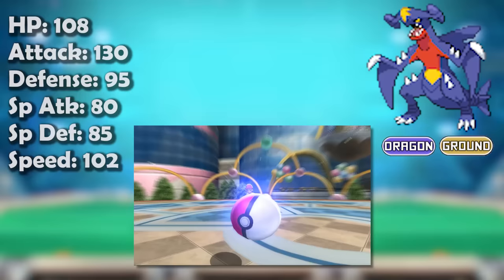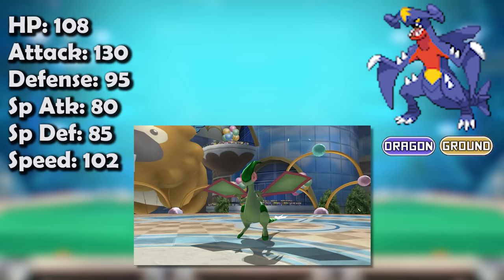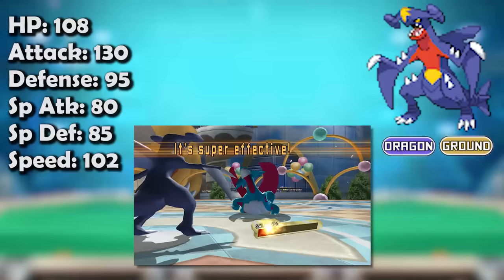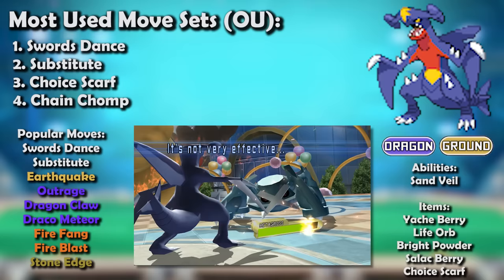This video will start with competitive formats. Let's start with the stats. Garchomp is in that special tier of pseudo-legendary Pokemon, meaning it's a three-stager with a 600 base stat total. Those stats are incredibly similar to another pseudo-legendary, Salamence, both having devastatingly high attack stats and extremely good speed, though Garchomp sacrifices a bit of firepower for just a tiny extra horsepower, while Salamence has a respectable special attacking stat. Garchomp has just a bit more bulk, especially notable in the defense department.